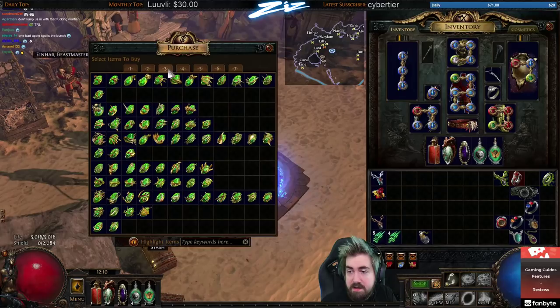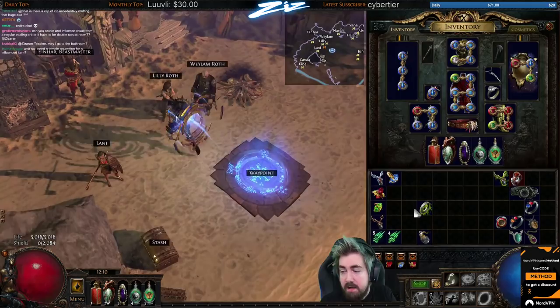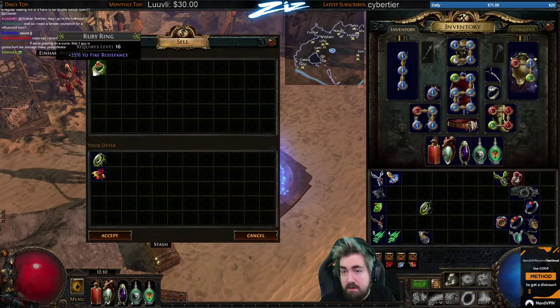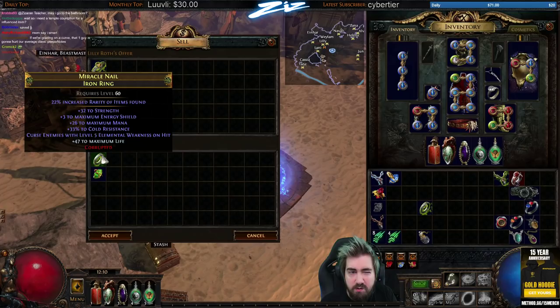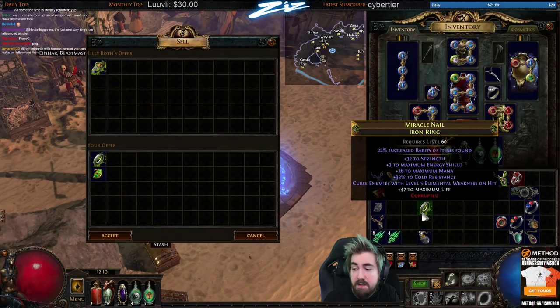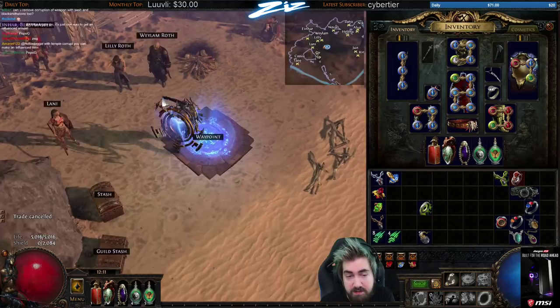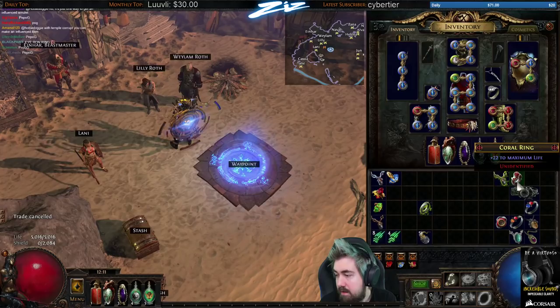Also, sometimes you'll drop an Iron Ring with an influence type that doesn't identify something good. A lot of people think 'it's an Iron Ring, that's annoying.' But you can change an Iron Ring into a Ruby, Sapphire, or Topaz Ring using the vendor recipe. This also gives you a chance of corrupting it for a cool implicit beforehand. For example, I corrupted this one — it had a mental weakness — I crafted life on it and got rarity, so I just cleaned it into a Topaz Ring.